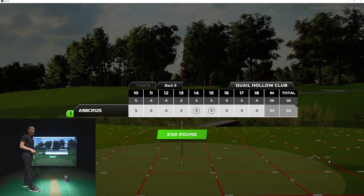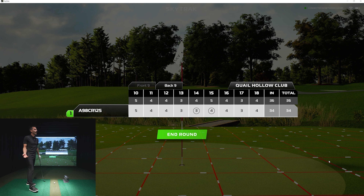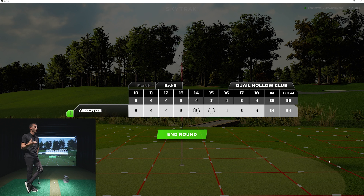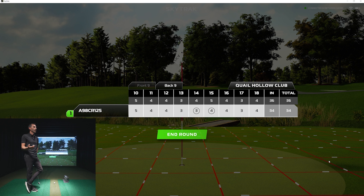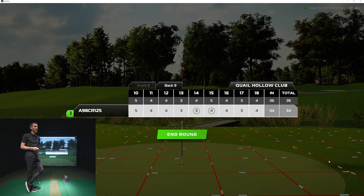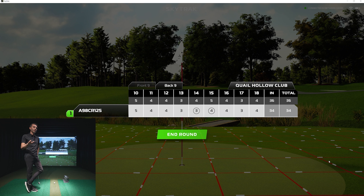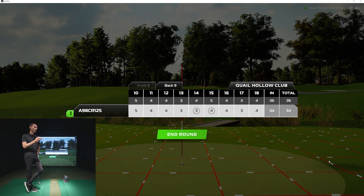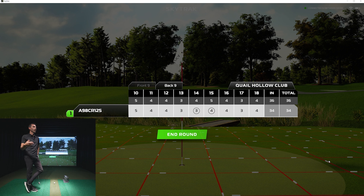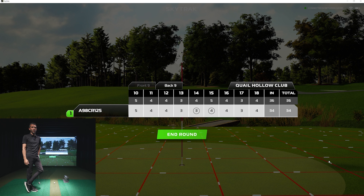Hey, it's nine holes of Quail Hollow on the new software with SkyTrack Plus, and I feel like it went quite well overall. You guys let me know what you think. Obviously the graphics have come a long way. I feel like the course play, the ball physics and stuff like that, are pretty good overall. Some adjustments need to be done with how the ball goes in the cup — a couple little things like that. But overall, good experience. I've played more than this as well — I've gone out on Pebble Beach and played quite a bit as you saw in that First Look video. Make sure you comment below. If you're a current SkyTrack user and you've been playing the new software, what are some suggestions you have? We'll keep playing and continue to share more, especially any updates that are coming. As always, I appreciate you guys watching. Stay tuned for more.